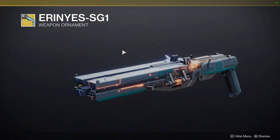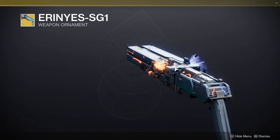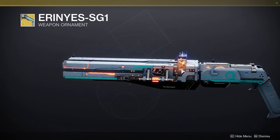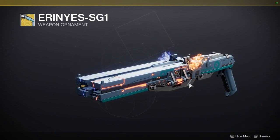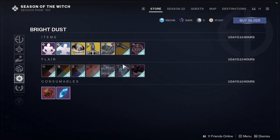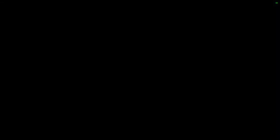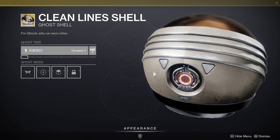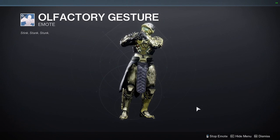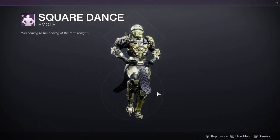Erin Yes SG1 — I love this ornament. It makes this shotgun beautiful in my opinion; it takes out the asymmetry and makes it a symmetrical beauty. That's why I love it, and I was actually going to buy it but then I saw it being sold here and I was super hyped — I saved eight bucks. We also have Vice Cruiser, Trust Worked Clipper, Clean Lines shell, Olfactory gesture emote, and Square Dance — which is literally just you square dancing.